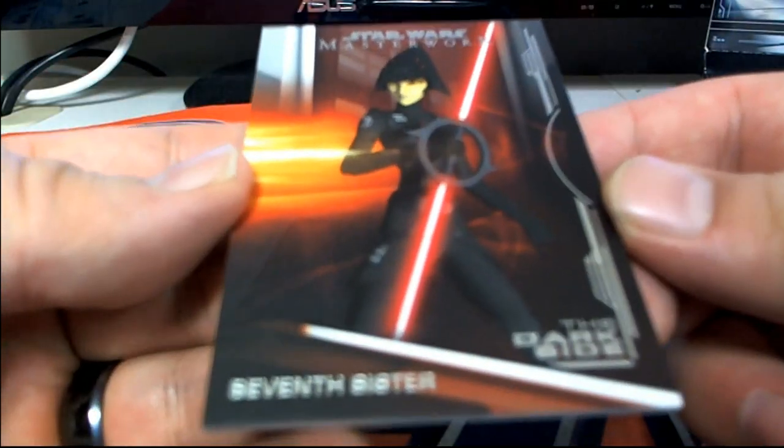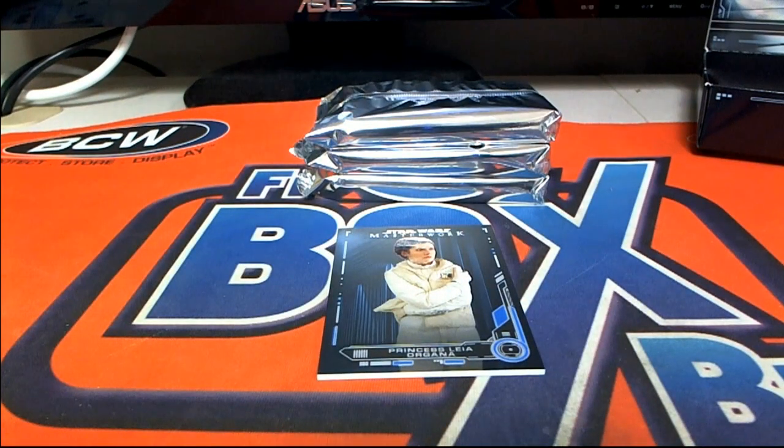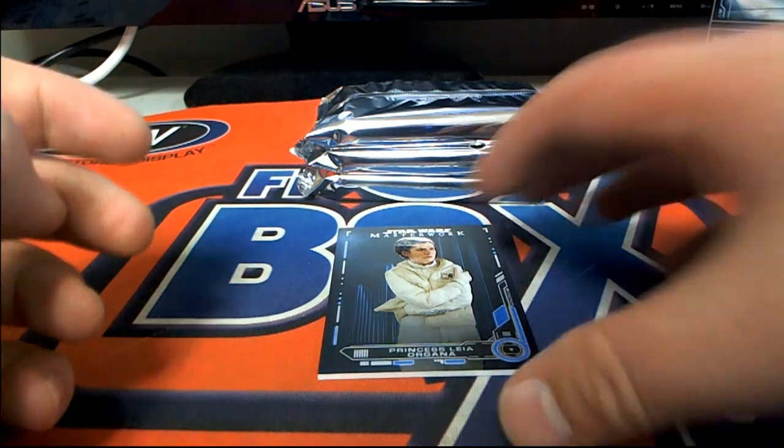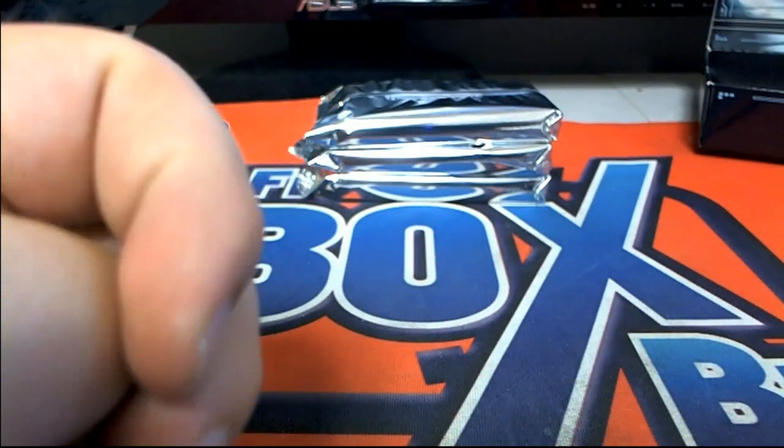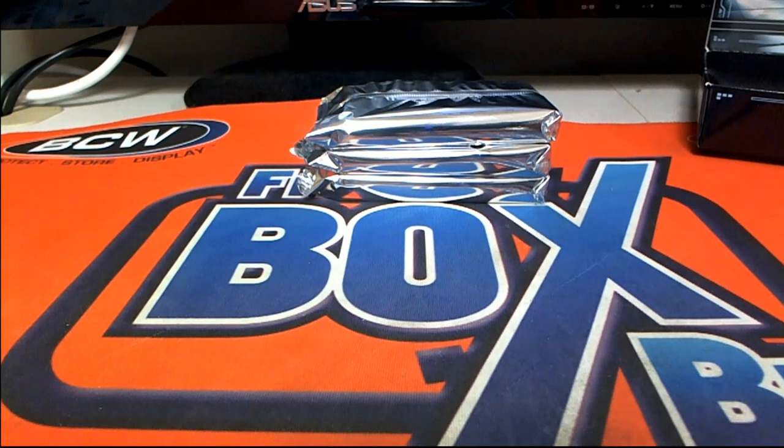There we go. Seventh Sister right there — that dark side. And letter S, that is also Fernando G. And then now — wow, another princess! Another Princess Leia card. Fernando, you're on a roll, dude.